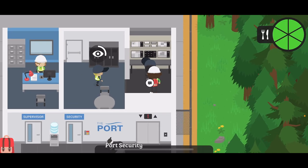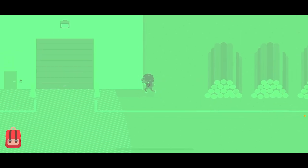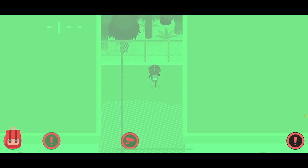This automatically failed, because even though I could talk to the workers, they were alerted immediately of my presence. So that left me with one option: run to the secure cargo, punch in the code, and try to hide. Obviously, this failed.